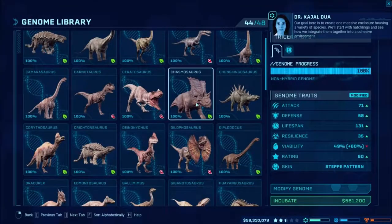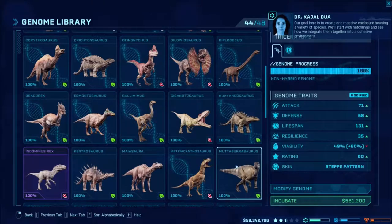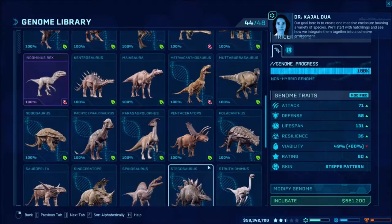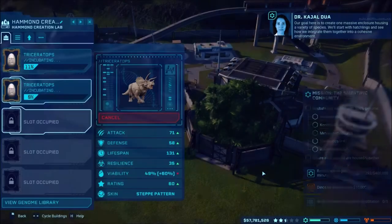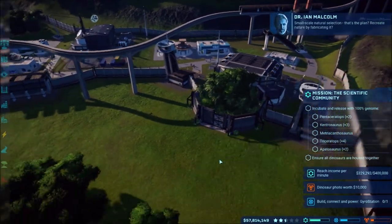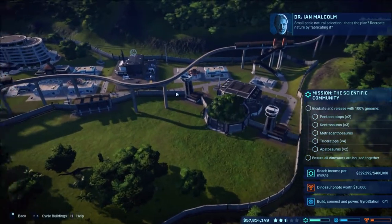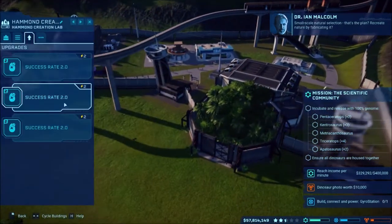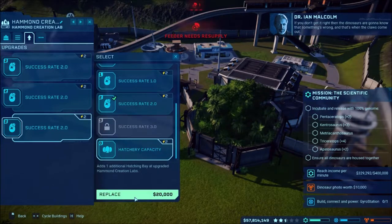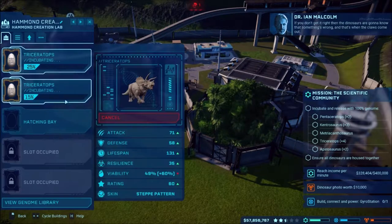This will probably be a long episode. We'll start with hatchlings and see how it goes. We need four Triceratops, so I probably should have switched the settings. The dinosaurs are going to know that something's wrong and that's when the claws come out.